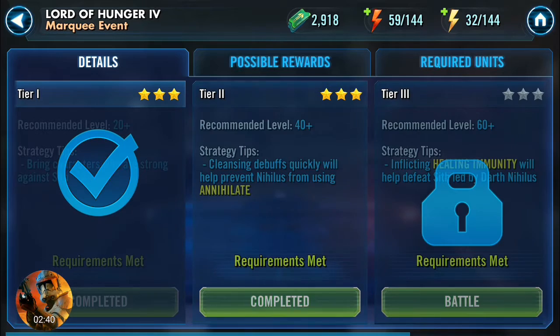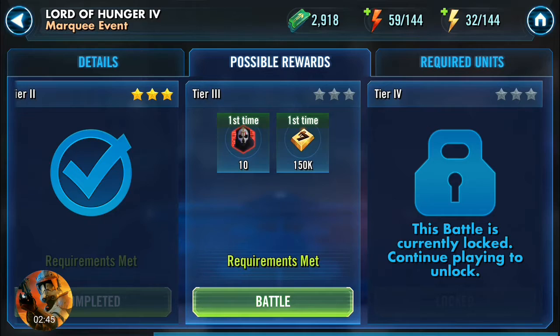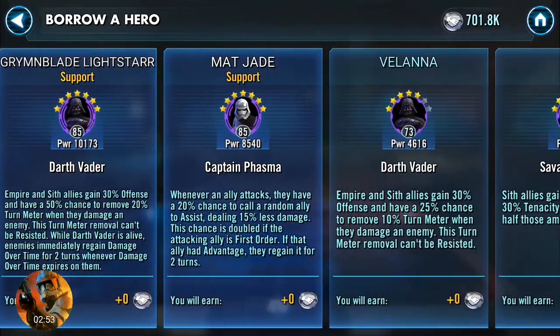It seems apparently that you're going to get a 3-star Darth Nihilus at 20 shards, I believe. So it's going to be just like Sith Trooper and Sith Assassin. So if you want to go for a 7-star, you're going to need to spend about $500 per character.